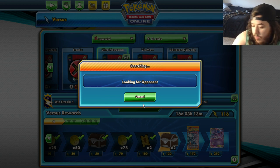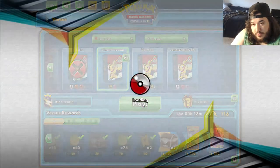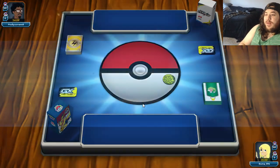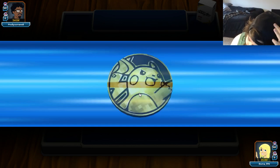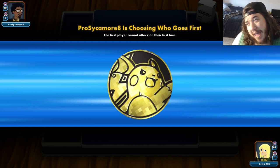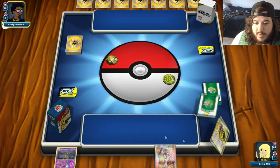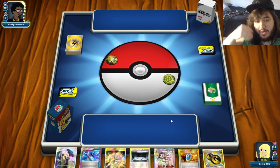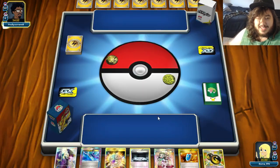Game 2. We play Professor Sycamore — throwing it back. Lost the coin flip again, but it's not a bad thing since we can attack first. Question: in a mirror match, do you go first or second? Our opponent mulliganed, and we have eight Pokémon outs to start with. They're revealing they play Life Dew, and they appear to be playing some kind of lightning-based deck.